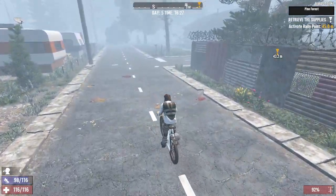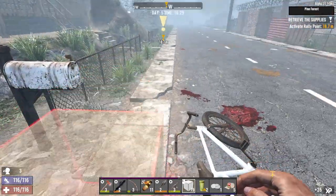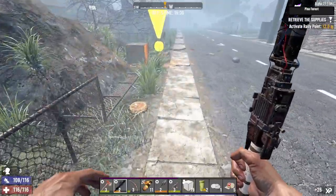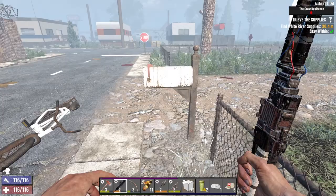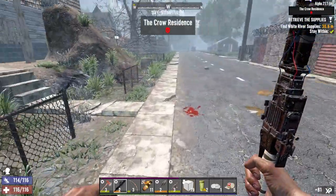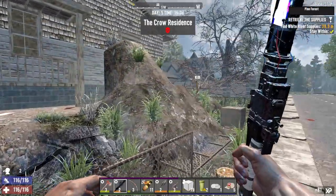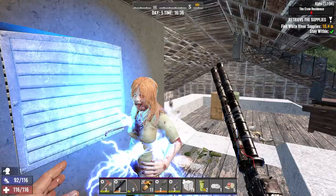It actually added a little bell to the bike finally, if you weren't aware. Paper - we can do better than that surely. Oh yes we can - I can craft drum magazines! What a day this is, having a great time. We should be able to kind of blast through this place really.